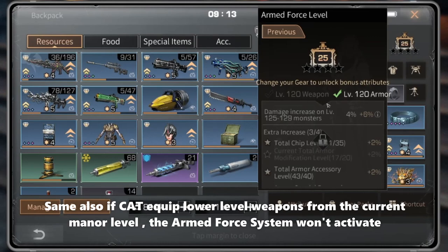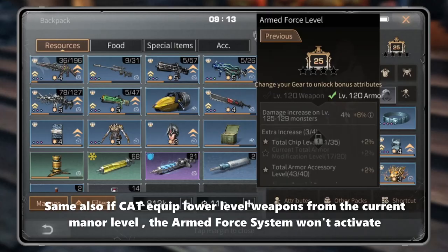The same applies to weapons: if Cat equips lower-level weapons than the current manner level, the armored force system won't activate.